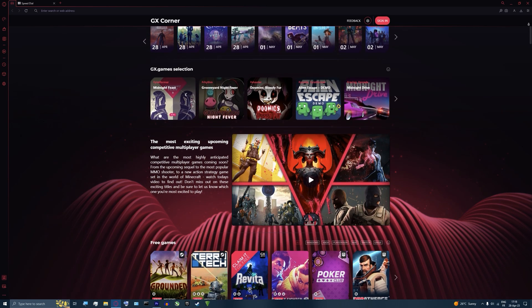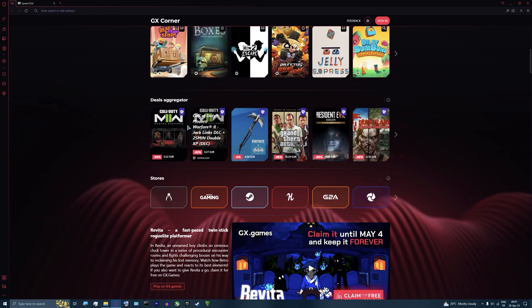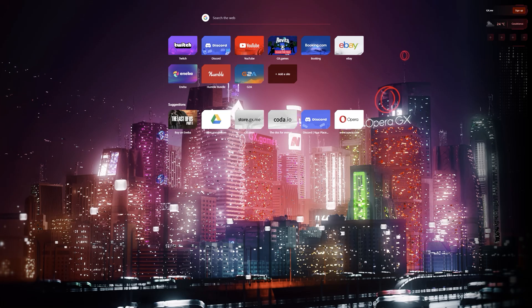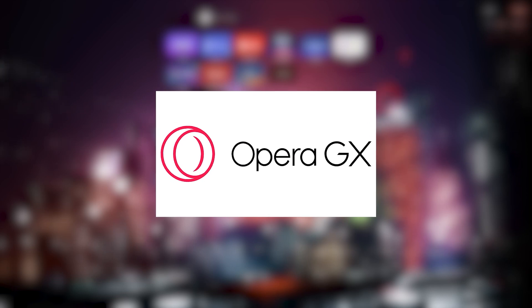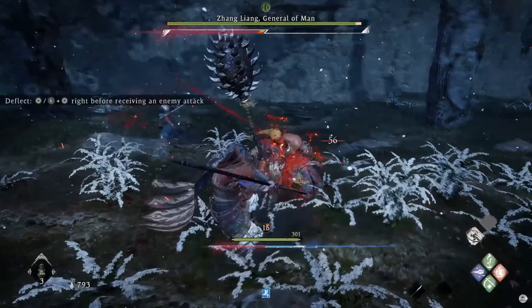GX Corner is another unique feature of Opera GX that provides gamers with a hub for gaming news and deals, and it also features a calendar that lets you track upcoming game releases and events to stay up to date with the latest happenings in the gaming industry. Check out Opera GX and download it for free using my link in the description below. Big thanks to Opera GX for sponsoring this video.